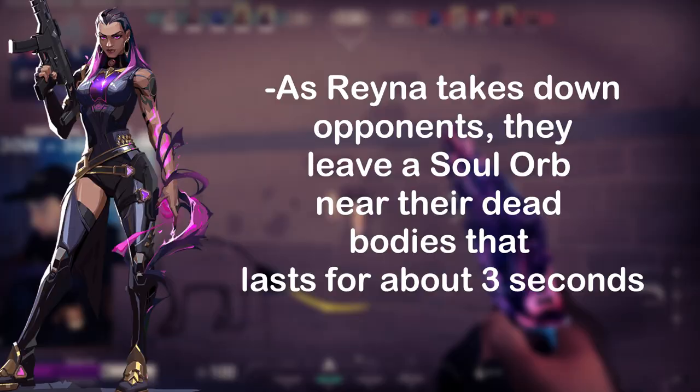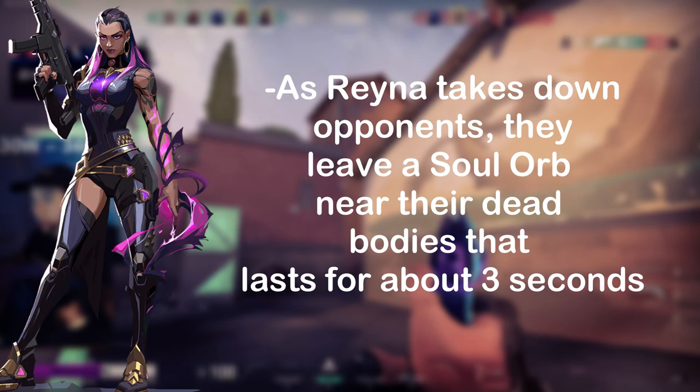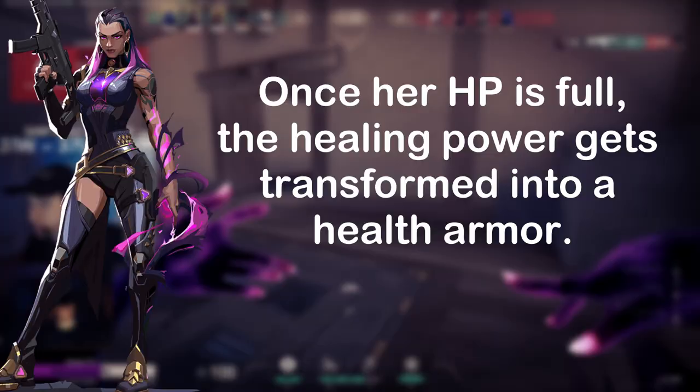Next, for her ability Devour. As Reyna takes down opponents, they leave a soul orb near their bodies that lasts about three seconds. When she consumes the soul orb, it allows quick healing and allows her to regain her health. Once her HP is full, the healing power gets transformed into health armor.